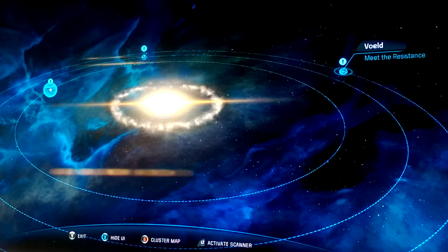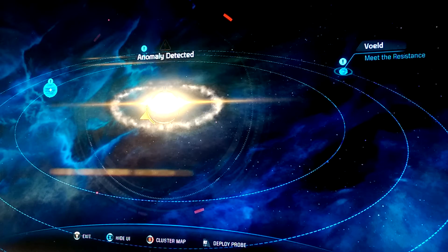What you want to do is hit the left trigger button when it says anomaly detected. When you're in a new section of the galaxy, an arrow will pop up, just like so.